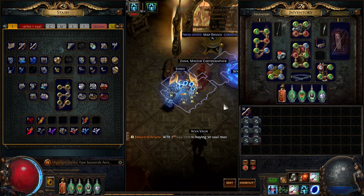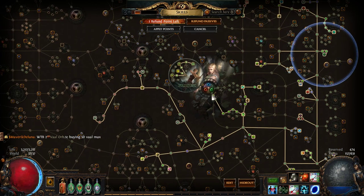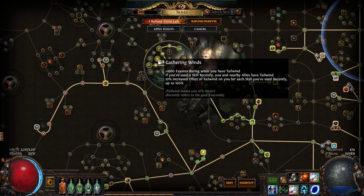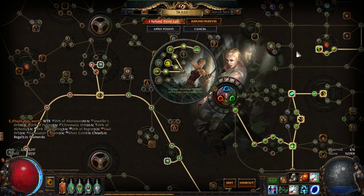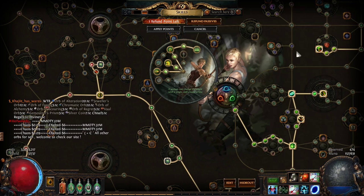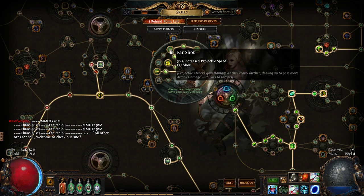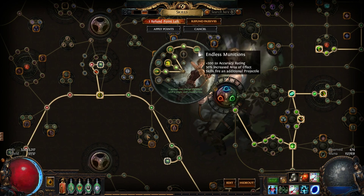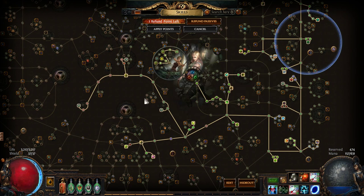Now we're going to go over the character and gear. The character is a Deadeye — the reason for that is speed, mostly clear speed, a lot of damage, and a crazy amount of speed because of Tailwind. We're running Queen of the Forest and gaining 45,000 evasion. For ascendancy: normal lab you get Gathering Winds, cruel lab Far Shot, merc lab Endless Munitions, then finish with Fast and Deadly. Gathering Winds is basically what you'd go for first.